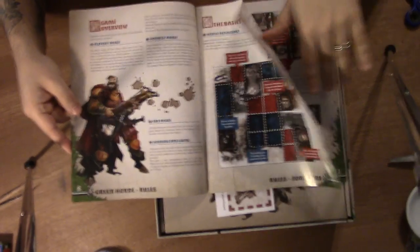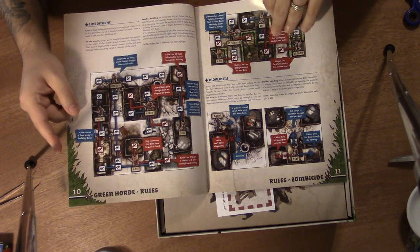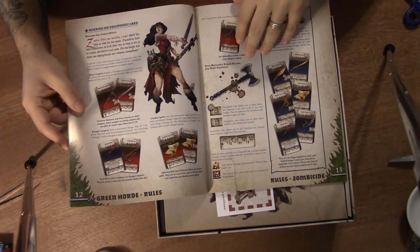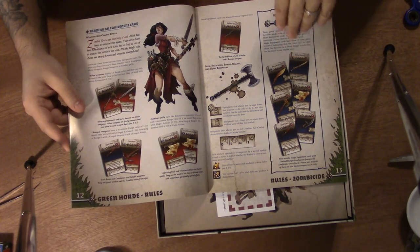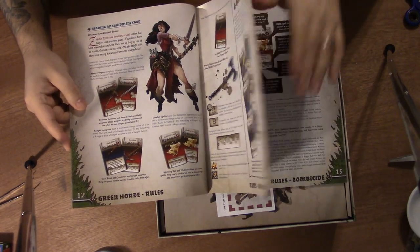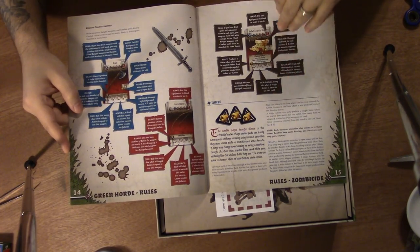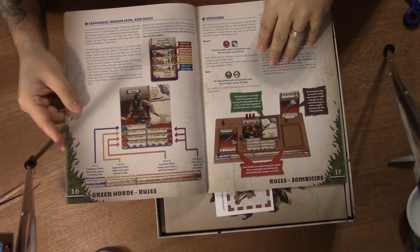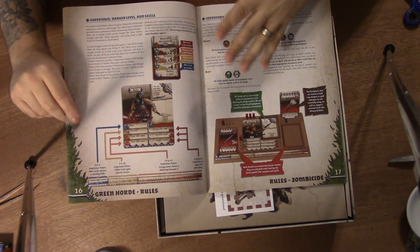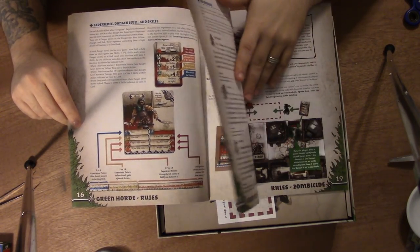There are examples of play, line of sight rules, movement rules, and reading an equipment card section. More equipment card information and noise rules. It says experience, danger level, and skills. Because that's one thing — as you level up, the game gets progressively tougher. So the game gets stronger as you get stronger.